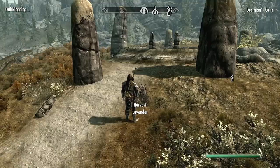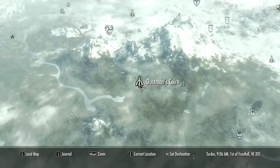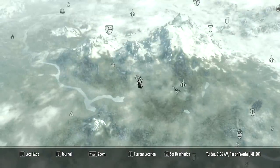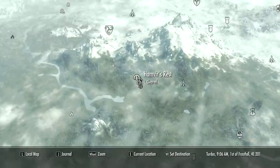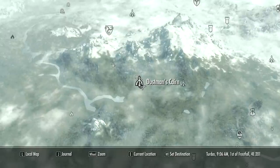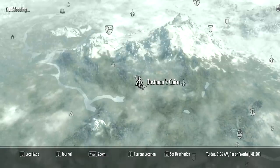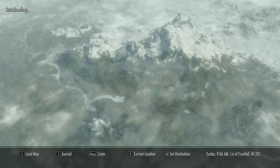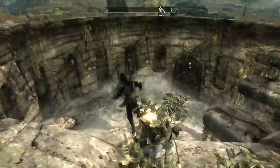Hey guys, this is xfox here and this is going to be a quick guide and tutorial on how to beat — I think it's called Dustman's Cairn. Here I'm giving you a quick map idea of where it's at. This is an actual quest that you have to do when you're trying to join the Companions and you're looking for work. They'll send you here to go kill the main guy down here — so it's actually quite simple.